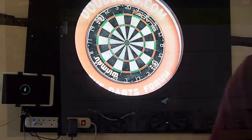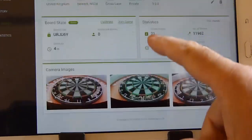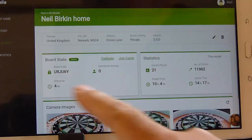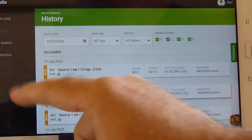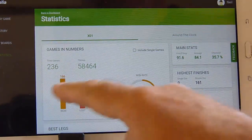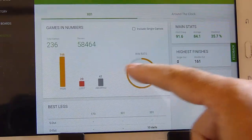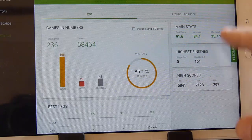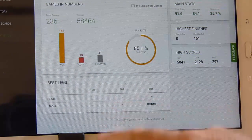So there you go - this is the unit. This is the board, here's the three pictures from the three webcams. When I go to the history, I can see every single game I've played on it, all the way through. I can look at all my stats. Overall you can see I've had 236 games, win rate 85%, 9.2 on and off, first 9 average, 84 overall average, 35.7 on the doubles, and minimum number of darts for a game I've won is 10.